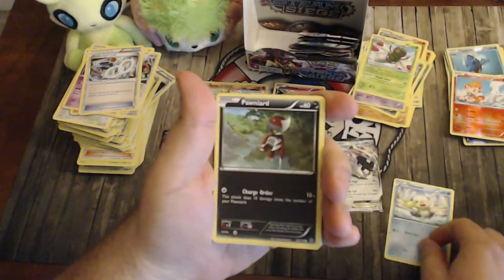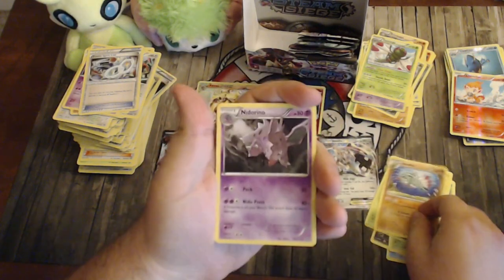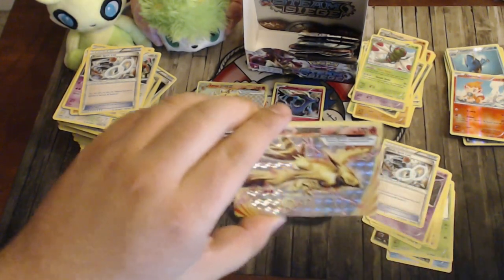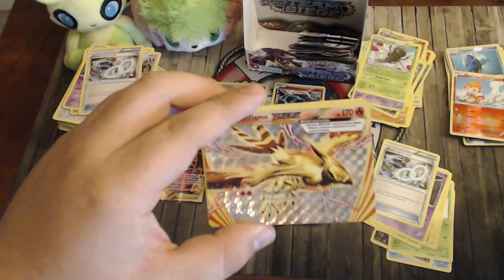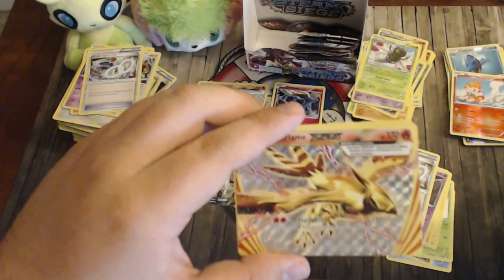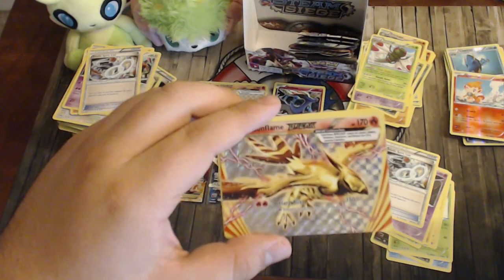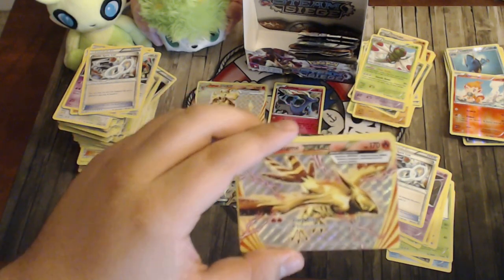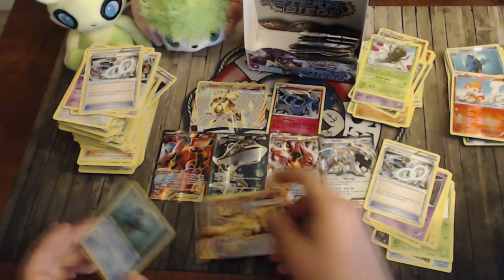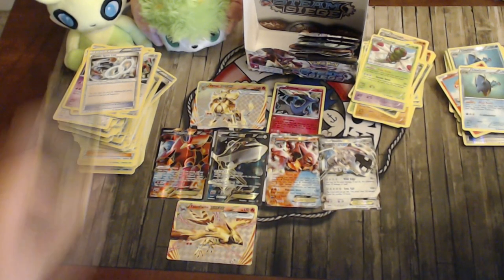Pack twenty-eight: Oshawott, Ponyta, Tangela, Joltik, Larvesta, Anorith, Nidorhino, another Steelix Spirit Link — we've pulled so many of these — and a Talonflame BREAK! Flare Blitz for 150, discarding all Fire Energy, but it only needs two Fire Energy — Blacksmith it back on and go again. Combining this with Glalie could work since Glalie has double-color synergy and gives you a backup attacker. Talonflame BREAK for 150, or 170 with Muscle Band. I think this card will see some gimmick play.